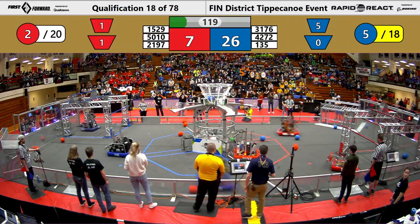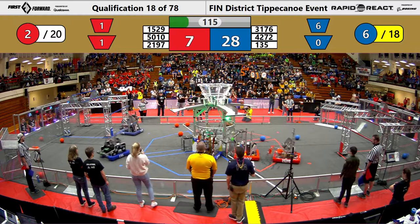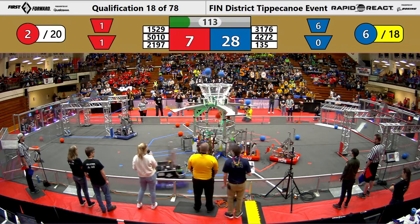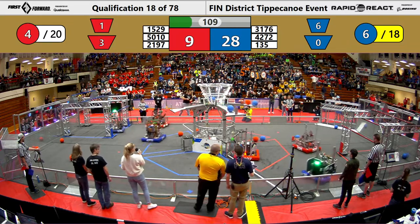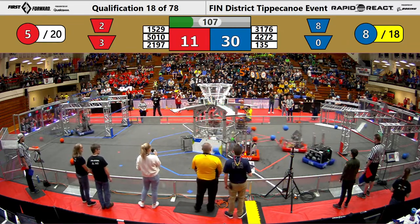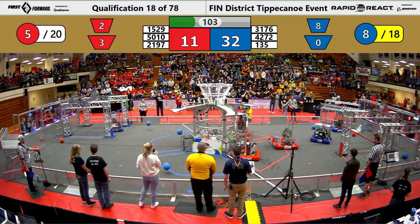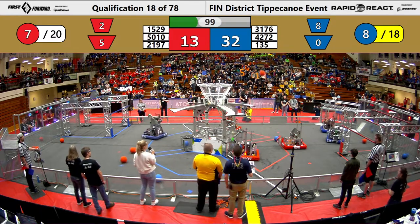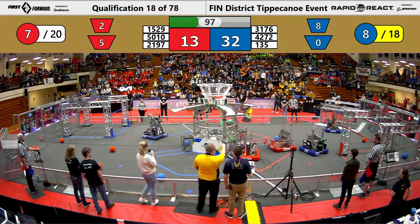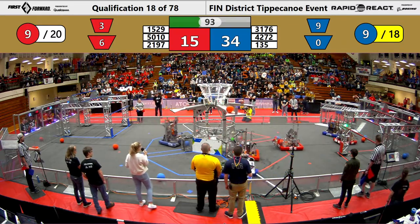We've got 4272 working on collecting more cargo while Penn lines up their shot for the upper hub. Maverick Boiler Robotics successfully getting two more cargo into the upper hub while Red Alliance gets one into the upper hub as well. Tiger Dynasty works on cycling two more cargo into the lower hub. Cyber Cards gets another for Red Alliance into the upper hub, scoring them two extra points.